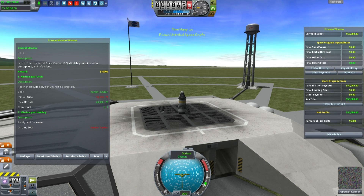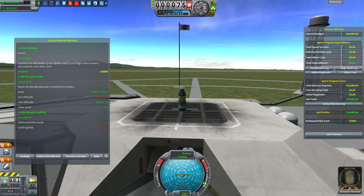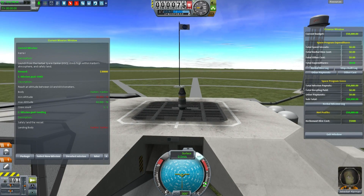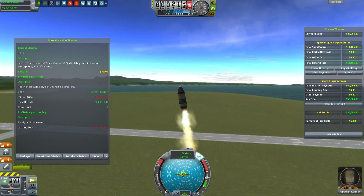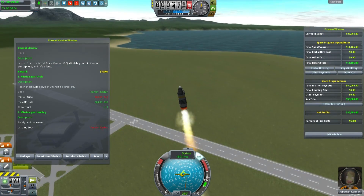So you have a bunch of goals. First of all you have to be on Kerbin — check. I have to be above 10 kilometers and below 60 kilometers, and I need at least one crew member. So let's launch this and I'm just going to turn over slightly so we head more or less towards the grassland.